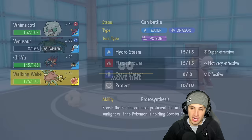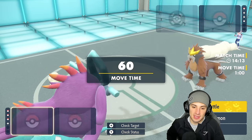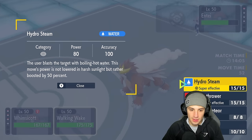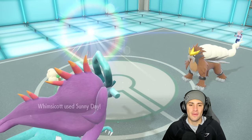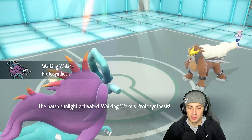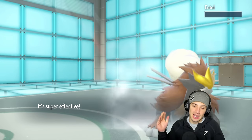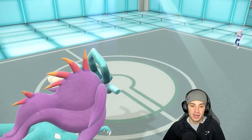I'll bring out Walking Wake and set another Sunny Day — this move gets a 50% boost in the sun. It's a Water move that gets a 50% boost, plus we proc Protosynthesis boosting special attack. We can say bye-bye to Entei — Life Orb Hydro Steam coming out, later Entei! That's match number one, showcasing Venusaur very well and getting Walking Wake out there at the end. Let's hop into match two and look for a better battle.